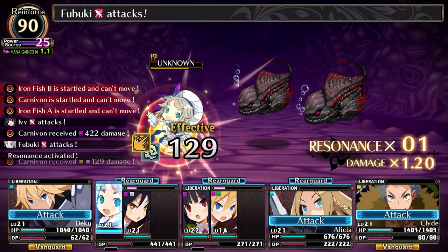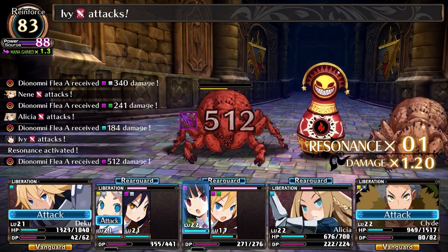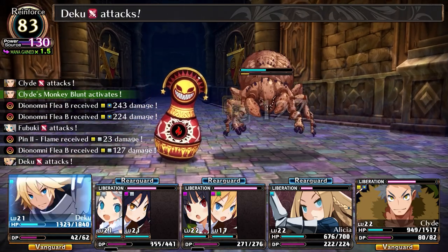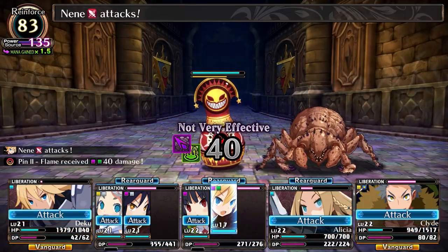The other thing that gives it some depth is formations. Essentially each pact of characters can be either the vanguard in the front row or in the rear guard. Depending on where people are positioned, you'll get different formations that give you different bonuses — for example, if everyone's in the rear guard it's much easier to run away, and if everyone's in the vanguard you can do way more damage. It was fun unlocking these, testing them out, and coming up with different cool combinations.